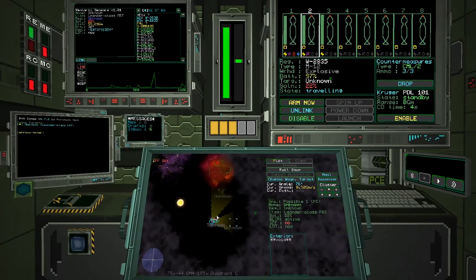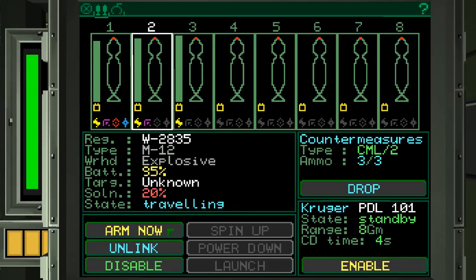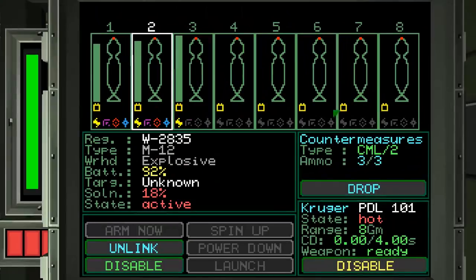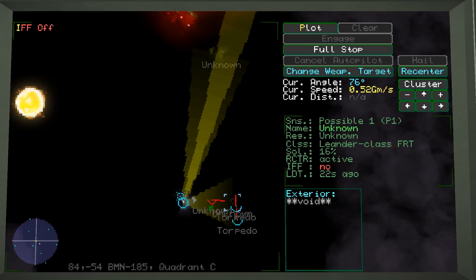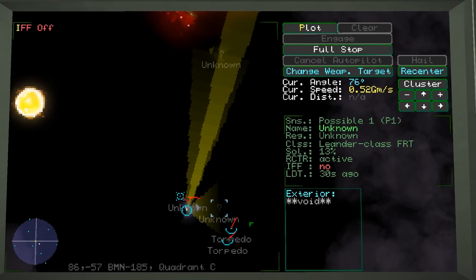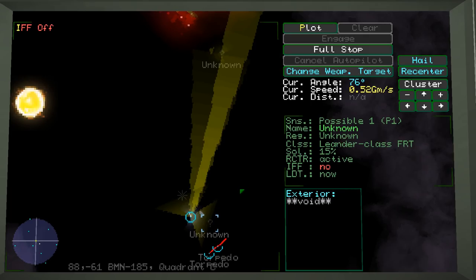Torpedoes are detected incoming towards me. I'm going to arm mine — that's the best I can do — and activate point defense, and probably drop countermeasures too. There's a torpedo heading towards me but it is heading towards my countermeasures. Hear that bang noise? That was the lasers. Brace for impact — okay, countermeasures have been hit.